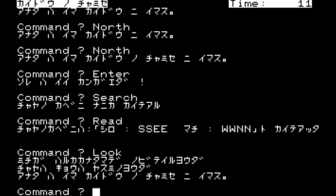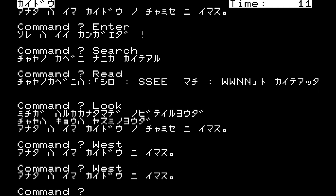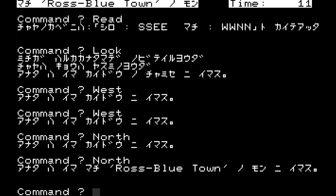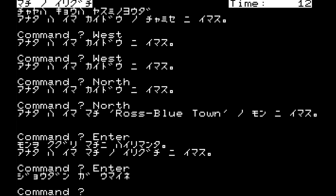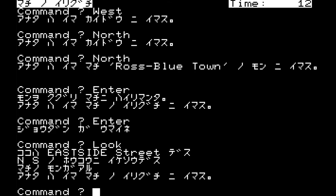Let's go west, west, north, north — and we are at the town. The sign says we've arrived at West Blue Town, which is a really weird name for a town. We enter through the town gate and are currently at the entrance of the town. This is the east side street — we can go north and south, and there's the town gate.